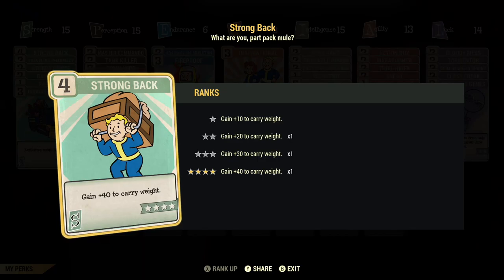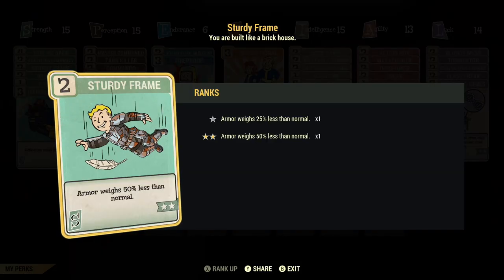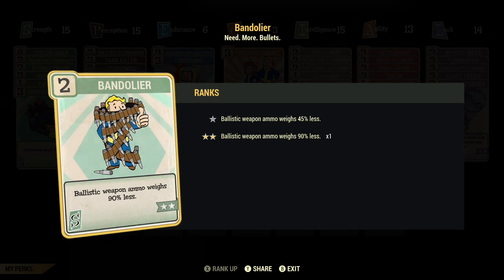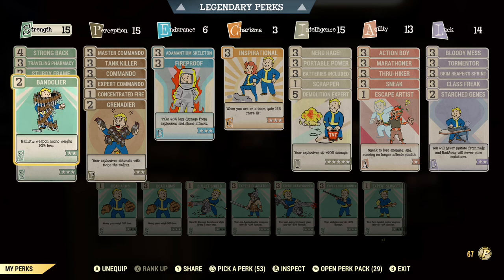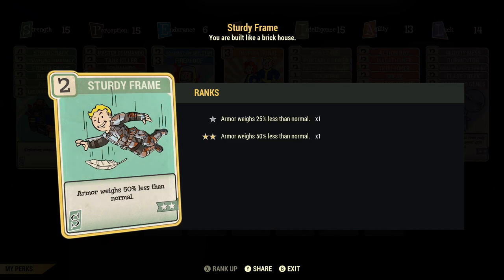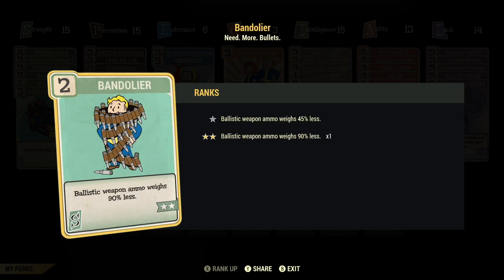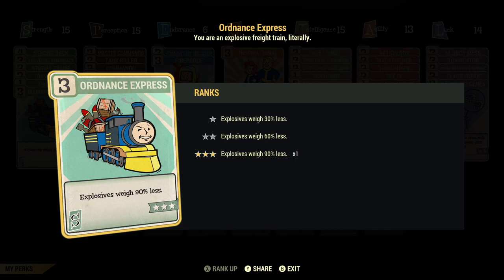Under Strength I have all my carry weight reducing perk cards — they are all optional, so if you don't have the legendary perk cards ranked up you can take a lot of these out. I have Traveling Pharmacy maxed out so my Stimpaks and RadAway weigh less. Sturdy Frame so my armor pieces will weigh less. Bandolier because you're going to need a lot of ammo. Ordnance Express maxed out because explosives are heavy, and one point in Pack Rat so my junk weighs less.